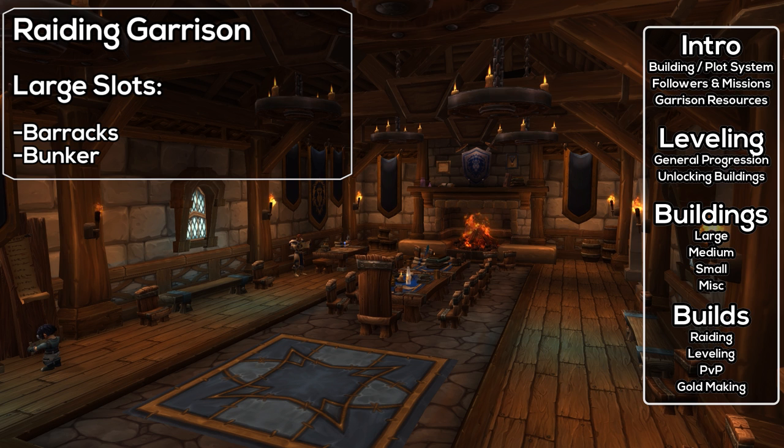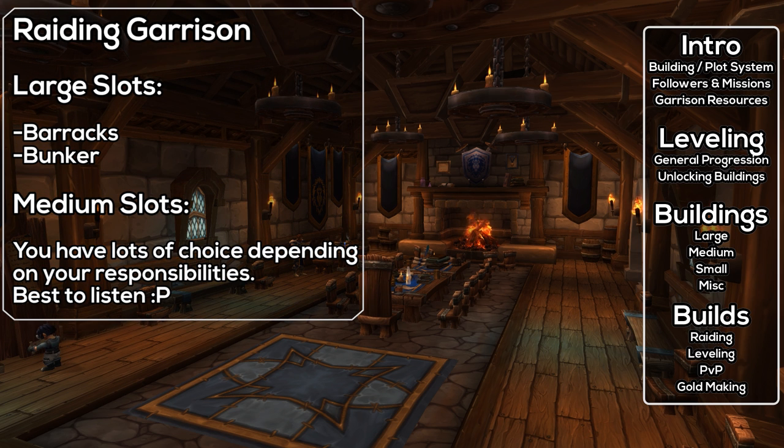For medium slots when raiding, the Inn lets you recruit a follower with a specific trait every week, useful for rounding out your roster. The Barn gives access to leatherworking mats and at level 3 gives Savage Blood for crafting epic gear — also useful if you're responsible for your raid's food buffs. The Lumber Mill is great for garrison resources, and the Trading Post is great for trading resources for various mats like crafting potions. Personally, I'll go with the Barn for leatherworking crafting and the Inn for synergy with the two large buildings — getting followers, leveling them, and gearing them up. For small buildings, match both character professions and get a salvage yard for your final slot to help upgrade followers' gear.